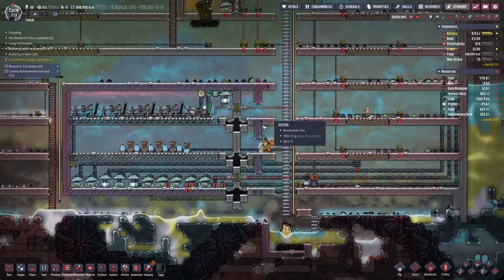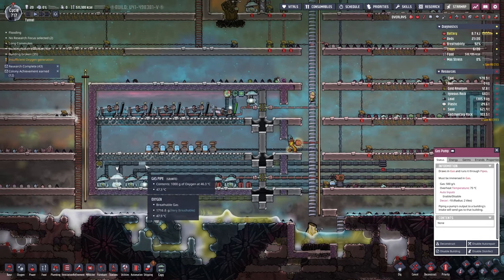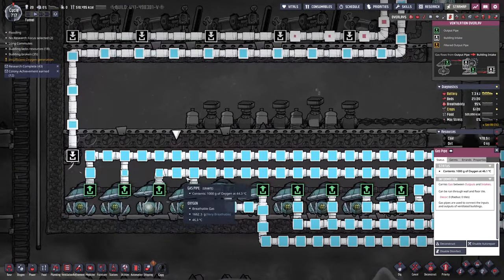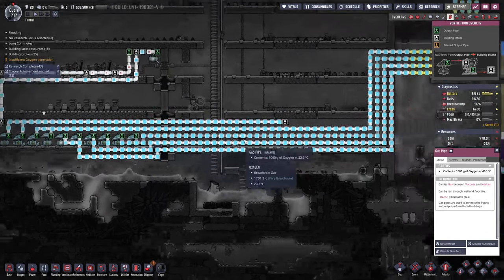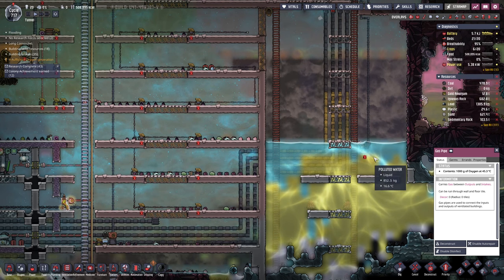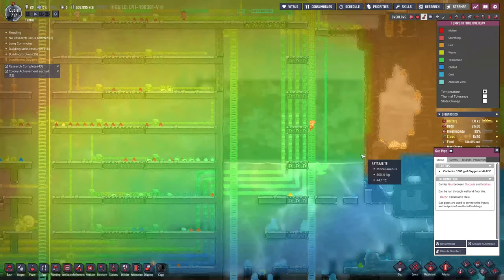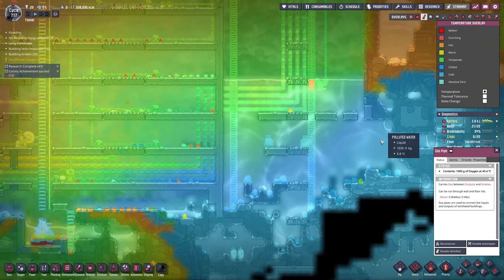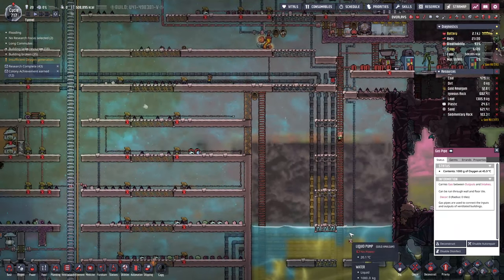All of these pipes can apparently pump 500 grams per second but these ducts can hold 1000, so what I've done - not sure if this is good or not - is linked up two vents per duct. Then we've got these ducts going up through my new water reservoir to cool off, because right now we are cooling this place. This water is pretty temperate; it gets colder the further down you go because it's in an ice biome.